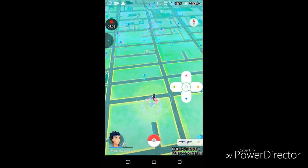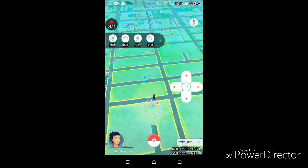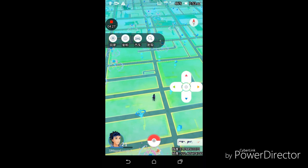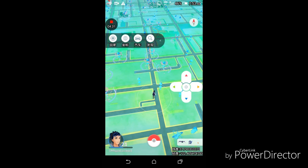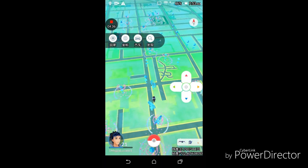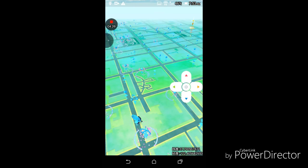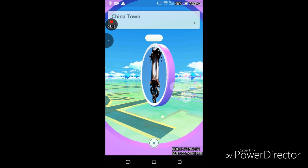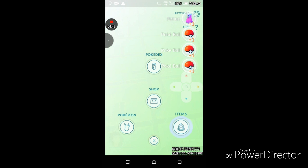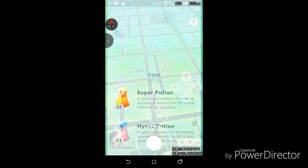I want to show you another thing about this hack. You see the little person icon — you can click on it and go to running mode where you run pretty fast, or car mode where you can move like the Flash. The Pokéstops all work. I'm not taking credit for this hack — it wasn't me. I'll leave a link to the person's channel in the description where you can find the videos.